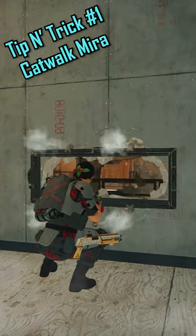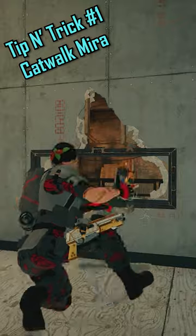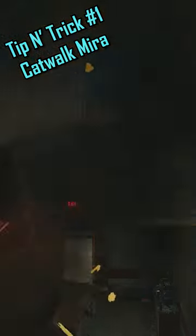The first trick I want to show you is this unbeatable mirror spot. If you place a window right here, you can stop any attacker from pushing up a catwalk.